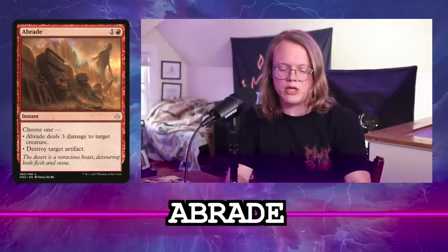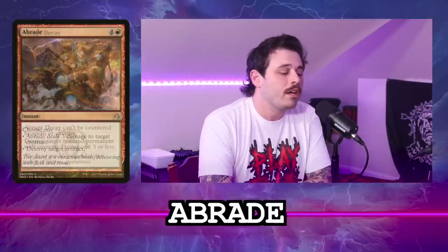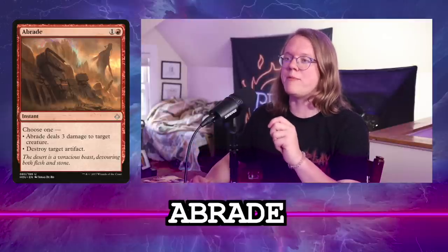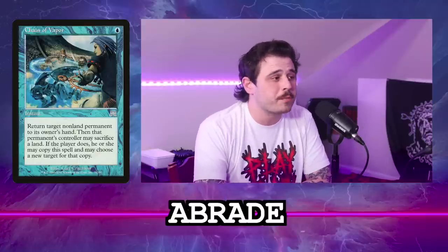I really liked it in Jeskai Ishai, a three-color deck. If you're doing graveyard stuff, it gets rid of Drannith Magistrate and Graf Digger's Cage, which is super relevant. It hits most of the relevant stacks pieces — most of them have three toughness or less. The only one that doesn't is the Spirit Rule of Law, the Eidolon of Rhetoric. The main issue is two mana is a decent amount for interaction, especially in four colors where Abrupt Decay or Assassin's Trophy are options. If I'm in blue, I'd probably look to a bounce spell before Abrade more often than not.